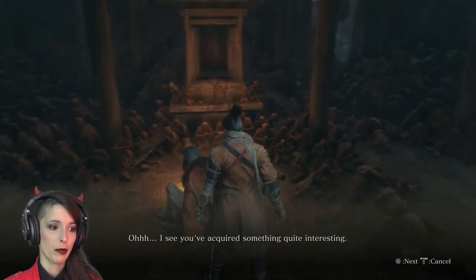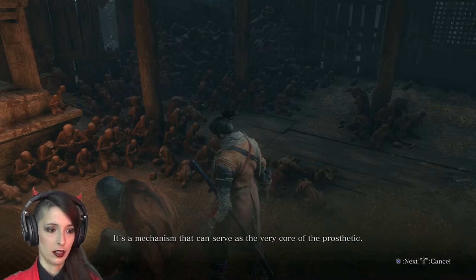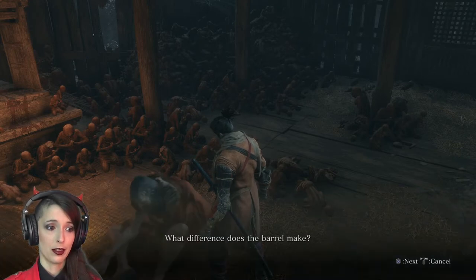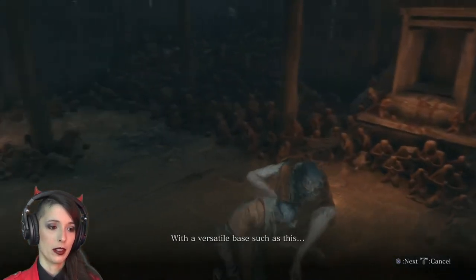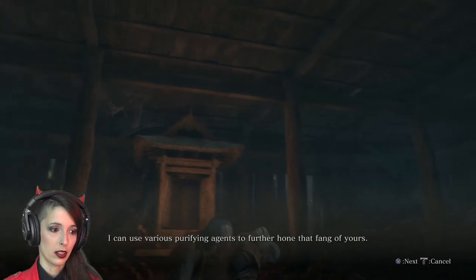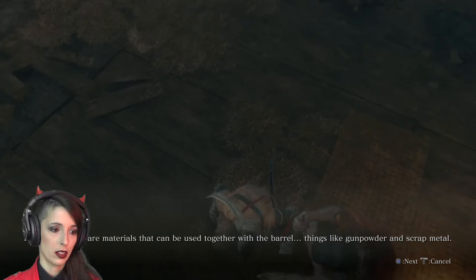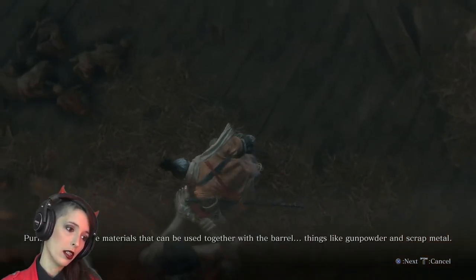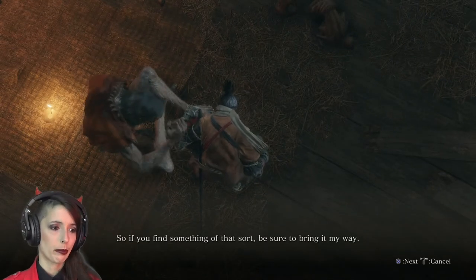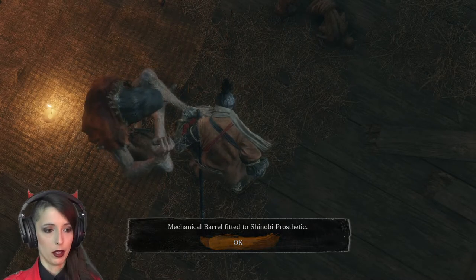I see you've acquired something quite interesting. I believe so. A mechanical barrel. It's a mechanism that can serve as the very core of the prosthetic. And then can I have my kunais? I'll fit it to the arm. What difference does the barrel make? With a versatile base such as this, I can use various purifying agents to further hone that bang of yours. Purifying agents are materials that can be used together with the barrel, things like gunpowder and scrap metal. So if you find something of that sort, be sure to bring it my way. I need materials to upgrade things.